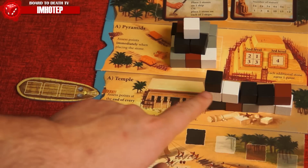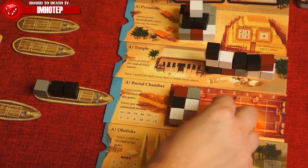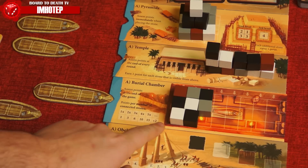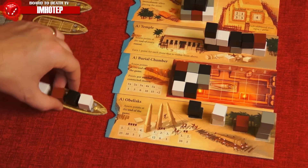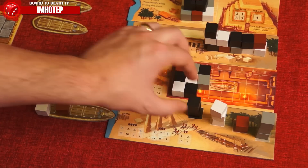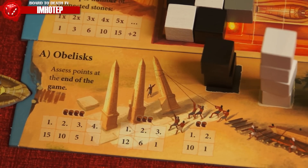The burial chamber will have you place stones like the pyramid; these will score only at the end of the game. Each connected stone you have will score as shown on this table. Lastly, the obelisk will have you stack stones of your color. The highest obelisk scores the highest points at the end of the game, as denoted by the number of players; the second highest scores the second, and so on.